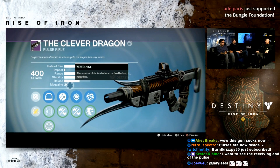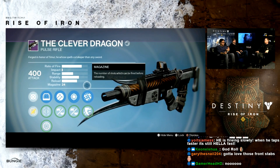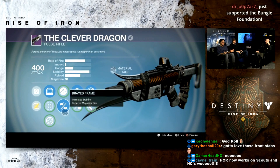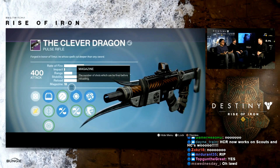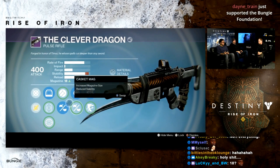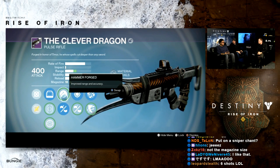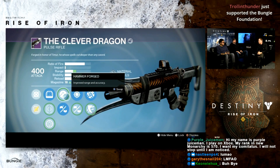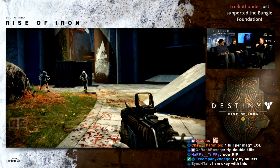The biggest pulse rifle change: Clever Dragon and Grasp of Malok have been directly nerfed by reducing their magazine size. If you run the commonly known 'god roll' Braced Frame Clever Dragon, the magazine reduces from 24 to 18 — quite significant. Clever Dragon used to be 30 rounds, and Braced Frame dropped it to 24; now it drops further to 18. Still a great weapon, but you have to choose engagements more carefully.